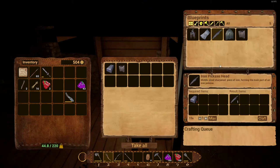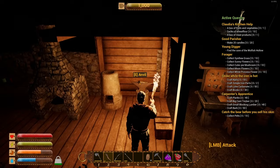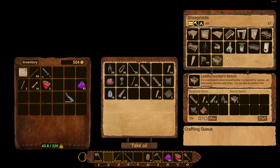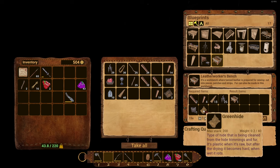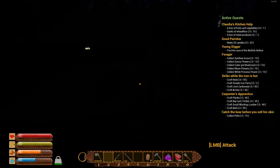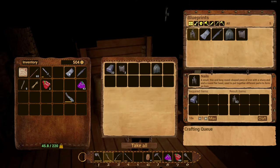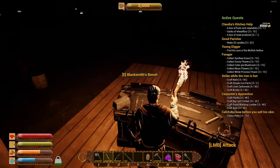The blacksmith's bench allows us to build the iron hatchet and iron pickaxe right now. Let's add the recipe to do advanced weapon repairs — that's going to cost strong rope. To craft the tools we need an iron pickaxe head and a reinforced tool handle; we've found some tool handles laying around. I need to get some lights put up — I hate running around in the dark. We have two enhanced handles right here. Let's grab the iron arrows and store them on this bench.